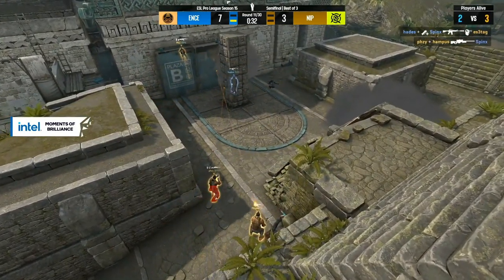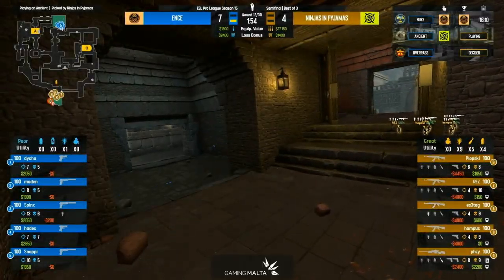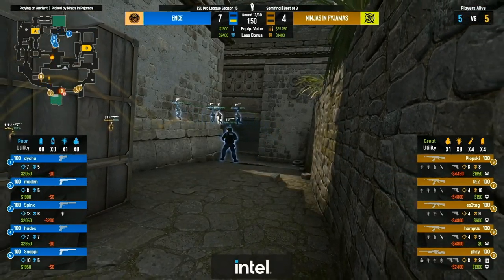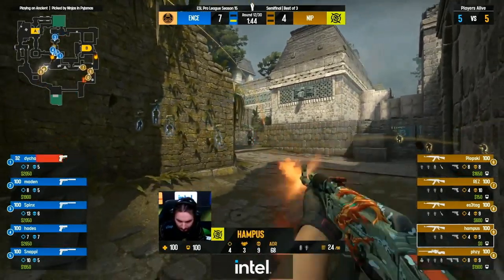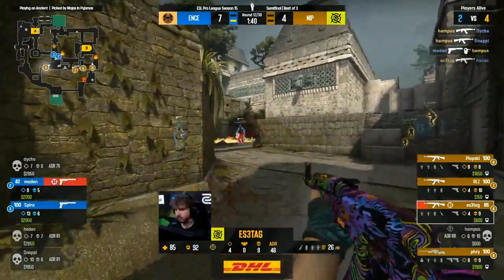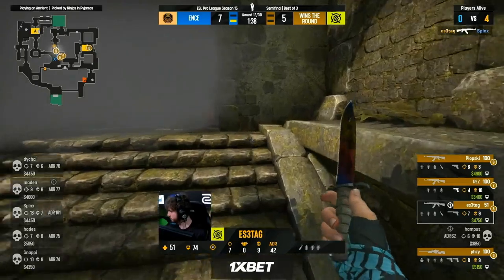You've got to give props to the Ninjas — they went into a hole early, it was six to nothing at one point, they've won four of the last five. It took them 11 rounds but they've taken the economy away from ENCE's defense. Now they can put some more rounds on the board, pad the scoreboard, start feeling more comfortable. They've had to do it the hard way — really test, slow things down, speed things back up, take space when they can. Hampus now gets a double as S-Tag follows in for the cleanup on Hades. Madden and Spinks at the end — seven to five, the lead cut down to two.